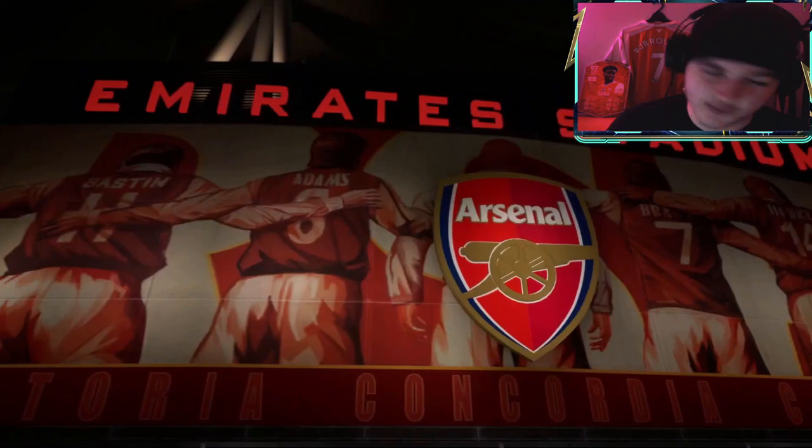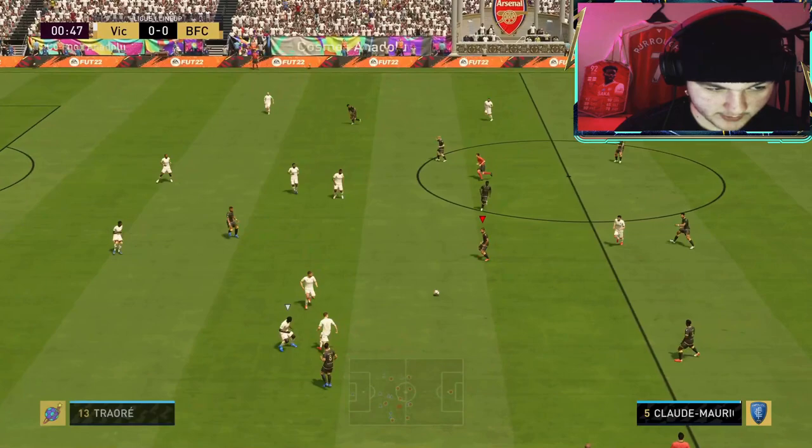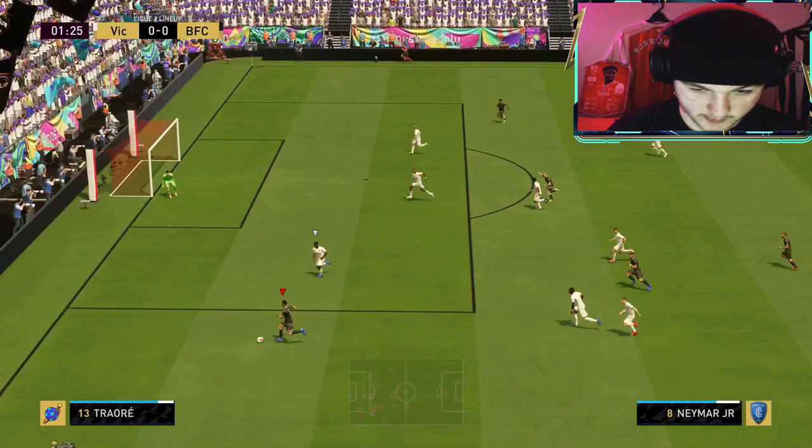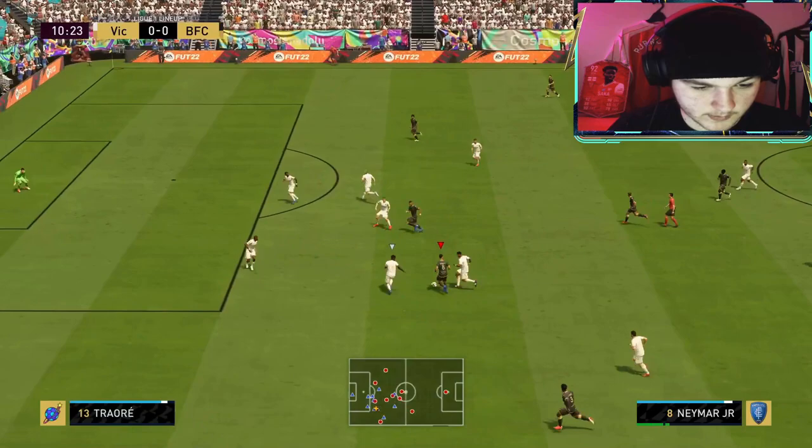Neymar with an interception straight away, up to Payet — lovely fake shot, good turn as well, sends Neymar through — gone. I want to score a goal from Payet this game, that would have been an absolutely brilliant goal by the way. Payet with an all-star skills around — shoot that, he does kind of get that shot away.